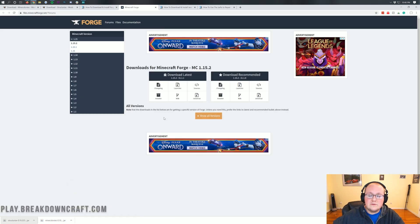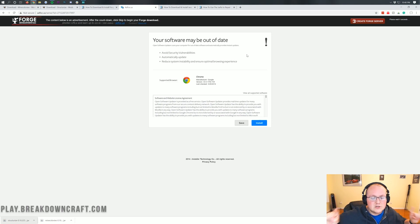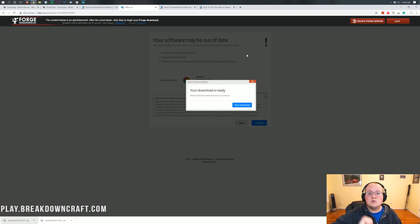Once we're here we want to make sure we have the Minecraft 1.15.2 version of Forge selected - it'll say MC 1.15.2. If you don't see that, click on the plus 1.15 button and then click on 1.15.2. Now come under Download Recommended and click on the Installer button. That's going to take us to Adfocus - stop, you don't want to click anything on this page. Do not click a single thing. It is lying to you that your download is ready. All you want to do is wait six seconds and then in the top right you'll see a red Skip button appear. Click on that red Skip button and it will download in the bottom left. As long as this has Forge in the title, you are safe to keep the file. On Mozilla Firefox it's going to pop in the center of your screen - if it says Forge in the title you're good to save the file. The red Skip button in the top right is the only thing you should click on this page.